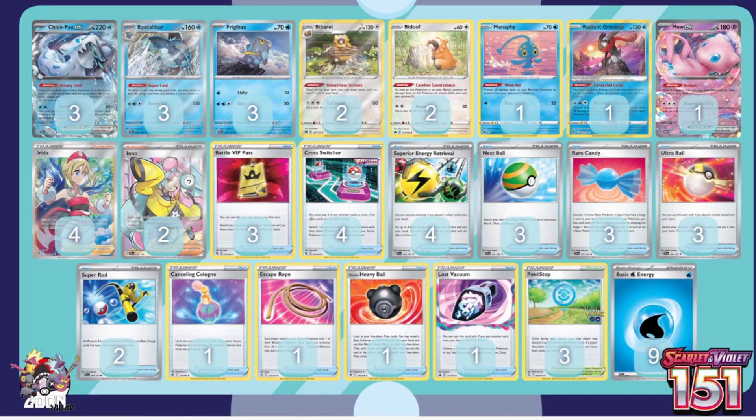Next up, simplified Chien-Pao. Cut the Palkia, cut the extra stuff — this is it. We cut down one Poké Stop to fit Mew in. We added a second copy of Iono because I expect a lot of Lost Box and Kyogre — having disruption on top of big KOs is huge. We're copying Moonlight Shuriken so we have a second way of doing it. Copying Giratina's attack — it warps the format. Being able to copy that for free energy rather than burning five for Hail Blade lets you save Superior Energy Retrievals and energy for the late game. It also helps with cross-switcher movement — very interesting. I do like Chien-Pao going forward.